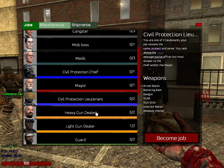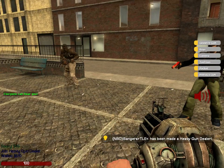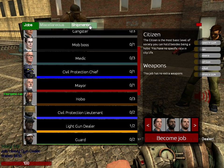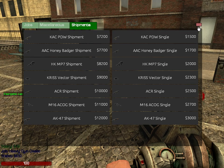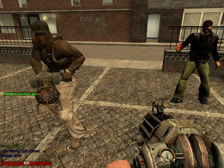Then there's heavy gun dealer, which as the name says is a gun dealer. If you go to F4 and then shipments, you can get all these guns and sell them. I don't have enough for any of them right now because it's a heavy gun dealer and I only have 600 bucks.